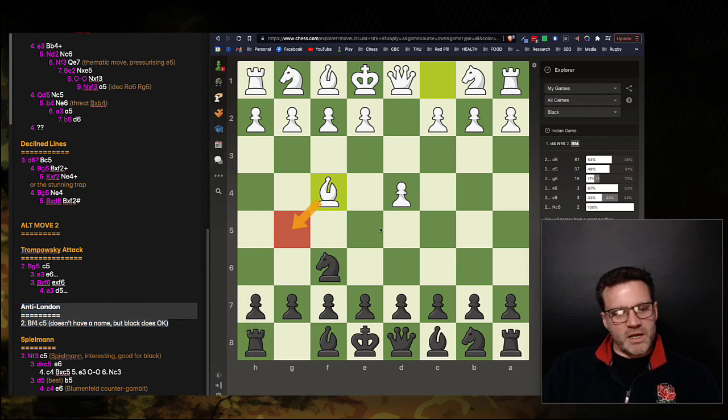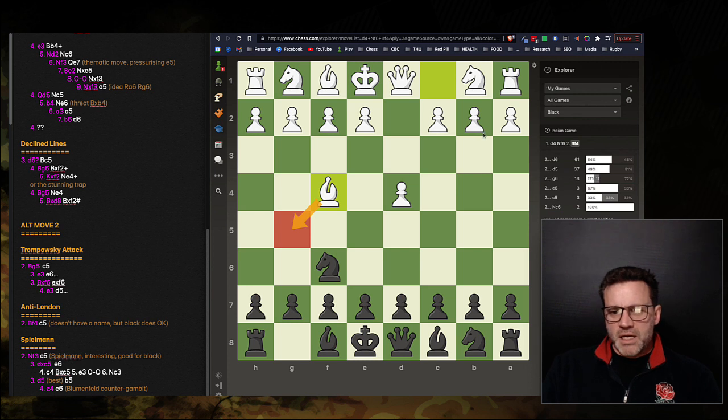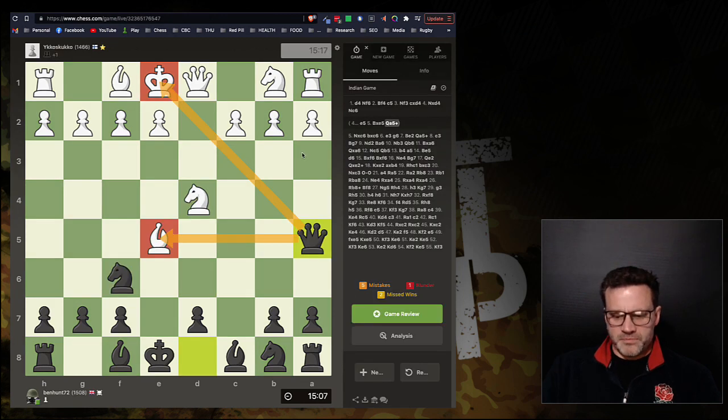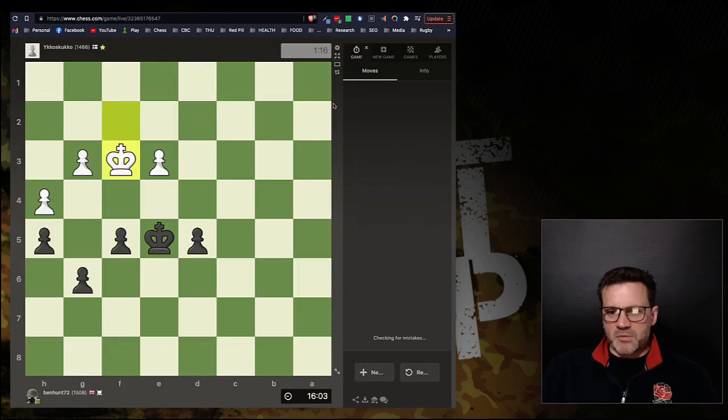For now my anti-London section is sparse, but I'm going to start building it up and go get some London scalps. That's all I've got to share today. I really should have won that game — I had a two-point advantage and just screwed it up, which is unforgivable. But the important thing is to learn. Let me briefly show you the ending.